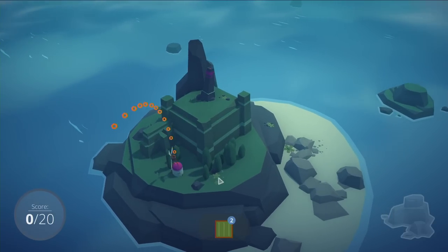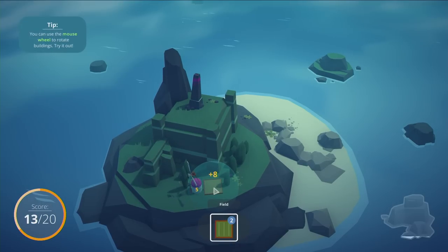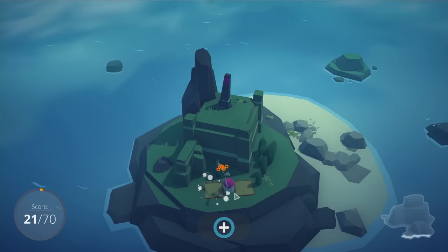So we'll put this down here. You don't have to knock down the trees beforehand — it does it automatically, they just disappear. And you see you get points down here, and we filled up part of this circle. You're supposed to maximize your building efforts? Yeah. So you can see when we move here — if we just place this over here, we get three points. If we place it in range of the mill, we get eight. And if we place it in range of the mill and the other field, we get ten. Every time you fill that circle, you get a new pack.